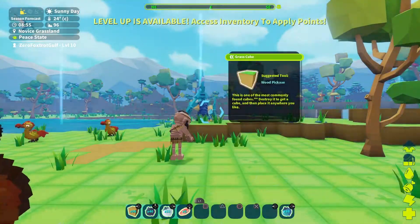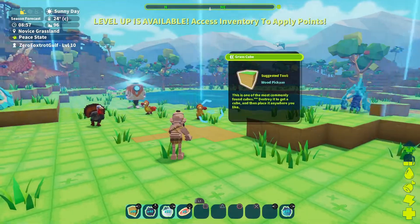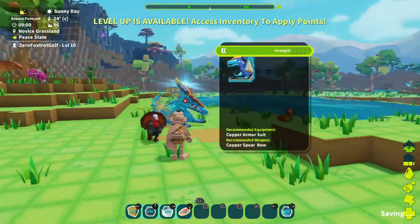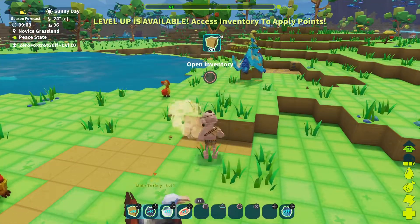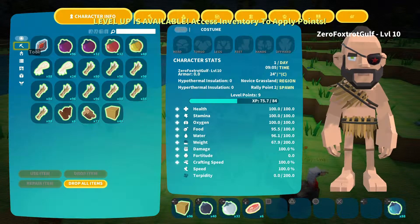We can see what levels and stats the dinos are. It's not really levels — it's like stars. That looks like a three-star strength rating, so they must not be that great but they're still better than us.